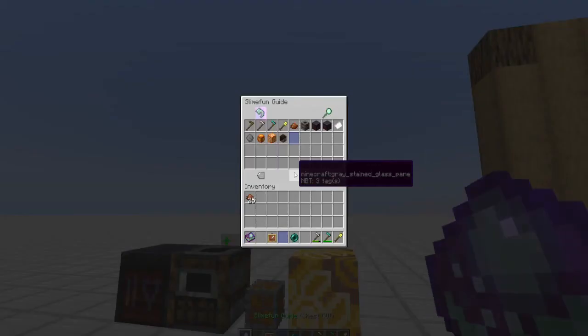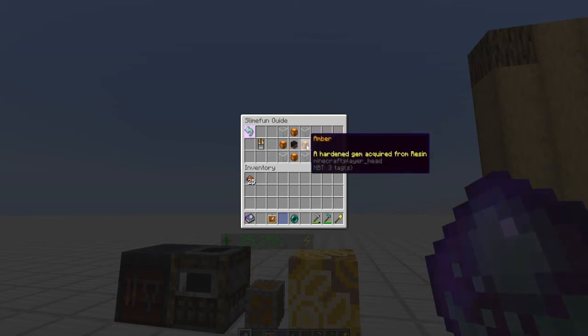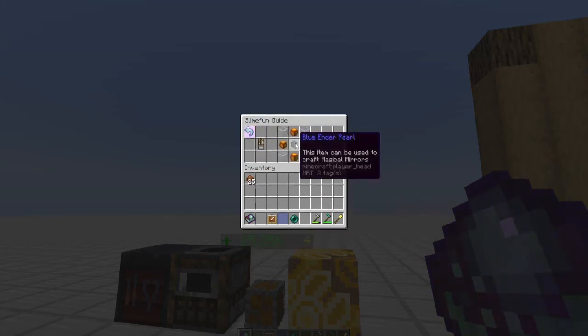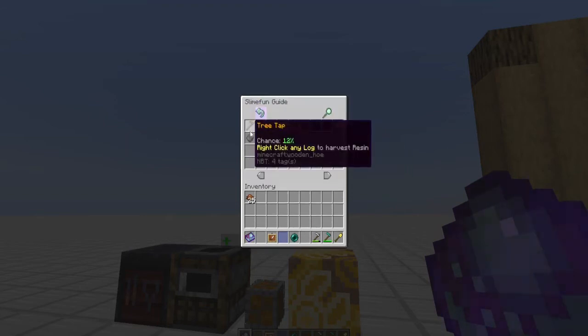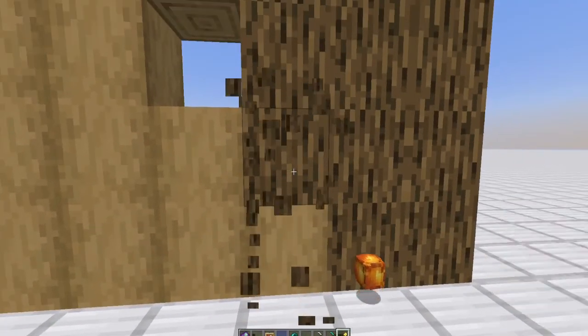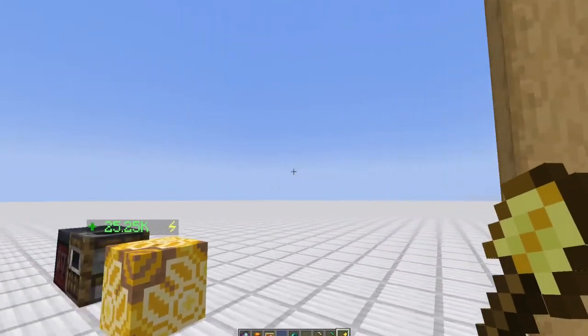Let's look at the recipes. To make a mirror — my server is having the same issue a lot of people do where it can't connect to the Mojang head database so the blue under pearl texture isn't showing — it's four glass, four amber, and a blue under pearl. You can create the blue under pearl through four amber blocks, four blocks of lapis, and an ender pearl. You can make a block of amber by harvesting amber in sets of nine via a tree scraper — right-clicking the log — though it is a chance, not a guarantee.